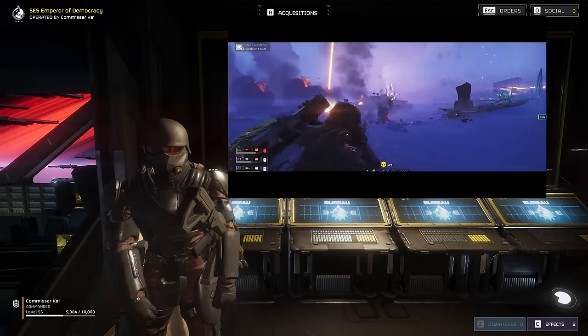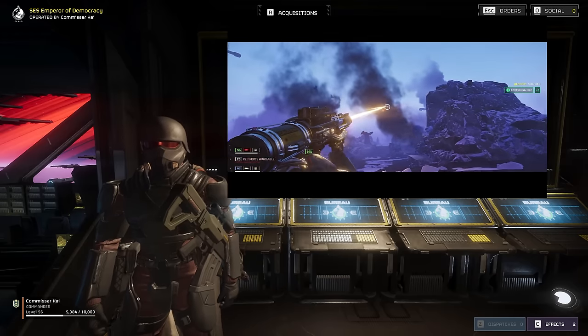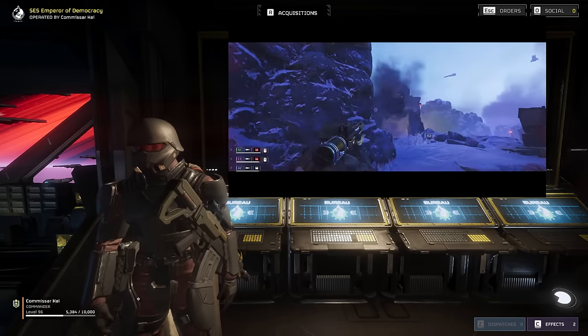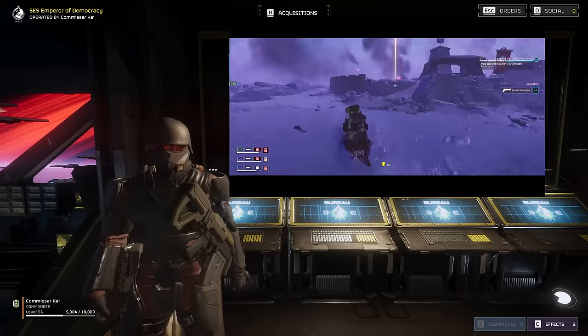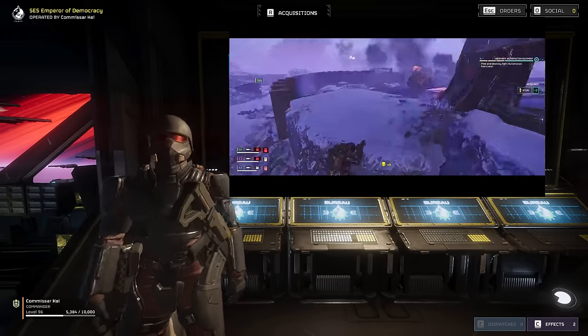The Laser Cannon fits this build nicely by being one of the most flexible support options against the bots. It's the best weapon in the game at taking out gunships, but it can also make short work of factory striders and hulks by giving them some freedom-based LASIK surgery. Combined with support from Eagle One and the Super Destroyer, this loadout stays flexible throughout the match, allowing you to rally your squad against even the direst of circumstances.